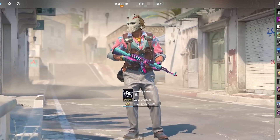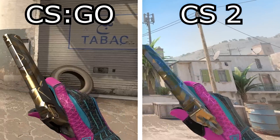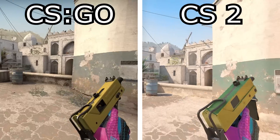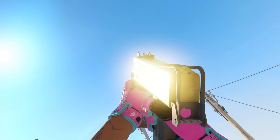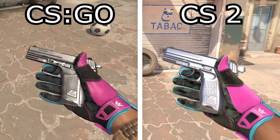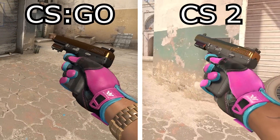Number thirty-nine: in Counter-Strike 2, metal skins actually look like metal — shiny and reflective. Some examples are the Desert Eagle Bronze Deco, which looks amazing for a blue; the MAC-10 Gold Brick, which clearly looks like real gold especially with that super reflective back; the P2000 Silver, which now has a way better shine; and of course the 5-7 Copper Galaxy, which is now very golden and extremely shiny.